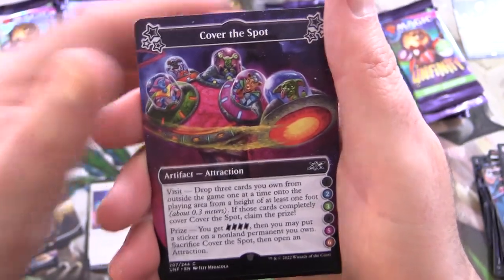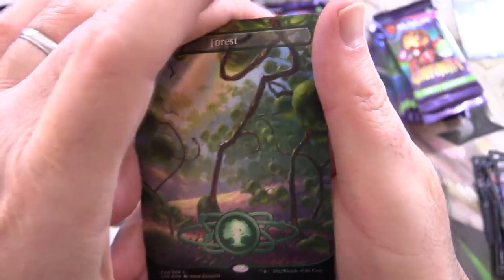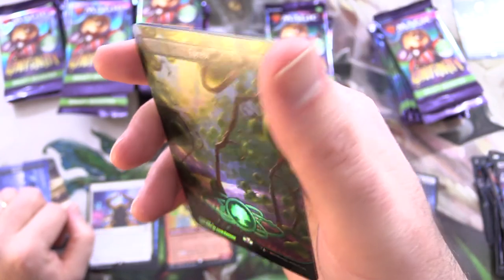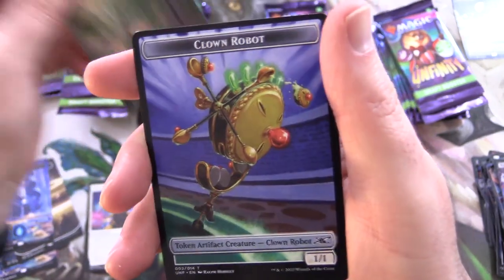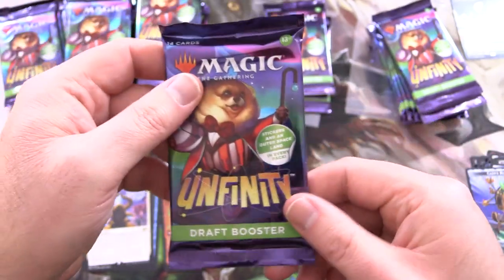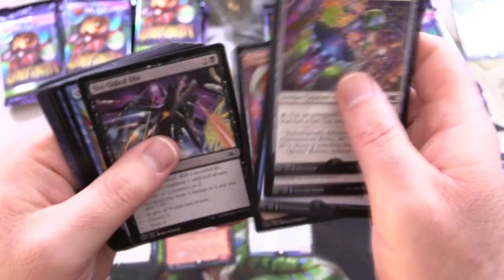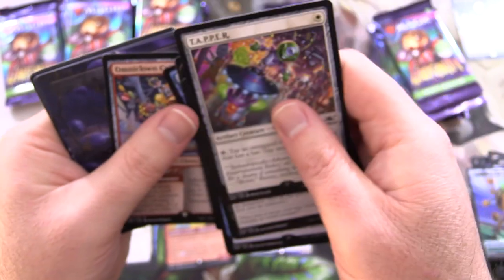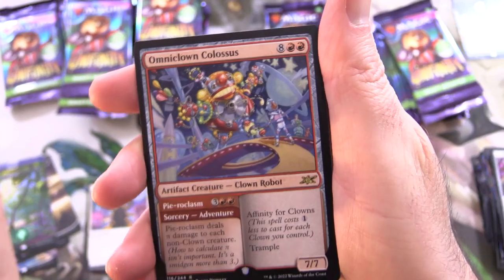Cover the spot. Sometimes you get some nice foils here. We've got a foil forest — I think that's a regular foil, not the Galaxy Foil; we would see a whole bunch of sparkles otherwise. Let's put that in the land pile. And the Clown Robot. It would be fun if we can see this little dog — he's like a carnival barker. Really obvious gag there. If you're after silly gags and just completely ridiculous gameplay, this is the set for you.